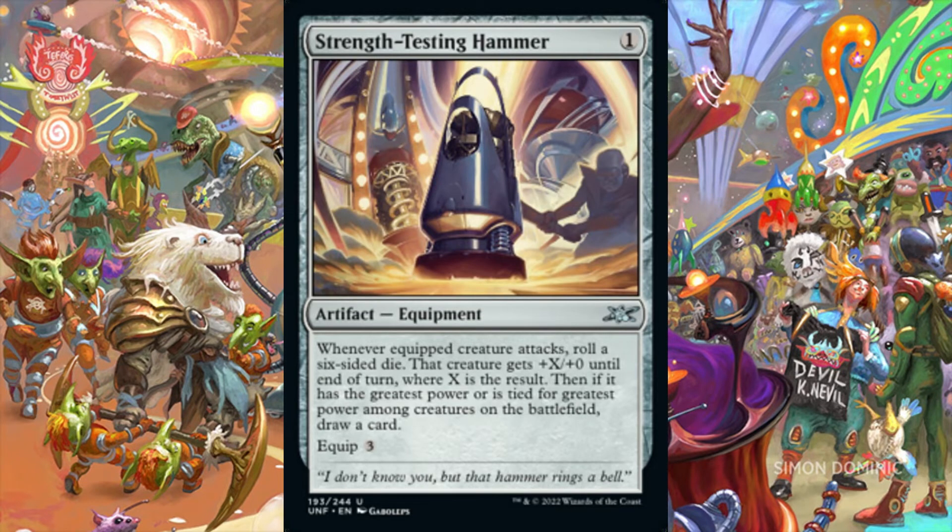Strength Test Hammer is an equipment for 1 generic mana and has an equip cost of 3 generic mana. Whenever the equipped creature attacks, we roll a six-sided die. That creature gets plus X, plus 0 until end of turn, where X is the result. Then, if it has the greatest power or is tied for the greatest power among creatures on the battlefield, we draw a card. Any dice-rolling build can consider this card for inclusion into the 99, especially with various spells and effects that can optimize the result of our D6 roll. Any Voltron Commander deck can also consider this card — in a Voltron archetype, we reward ourselves for attacking with our commander by drawing a card from Strength Test Hammer's attack trigger each time we declare it as an attacker.